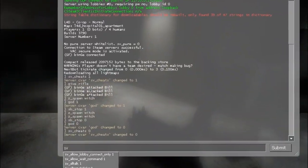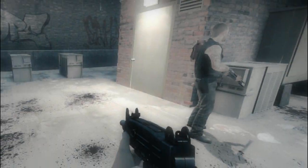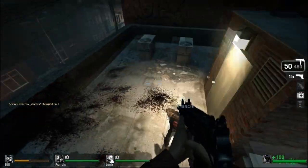First of all, I'm going to turn some cheats on because sv_cheats is 1. Do note there's going to be a note in the text message so people know if you actually cheat or not.